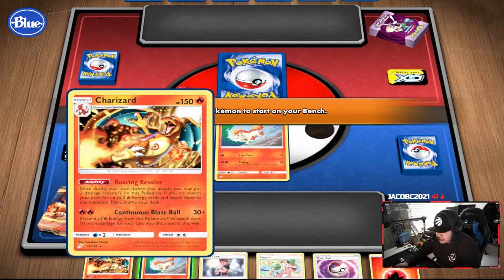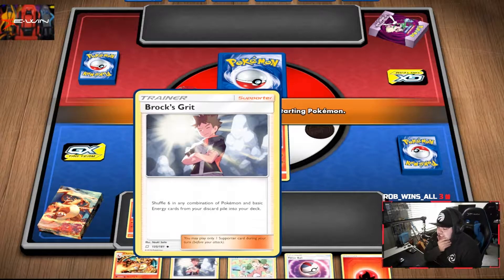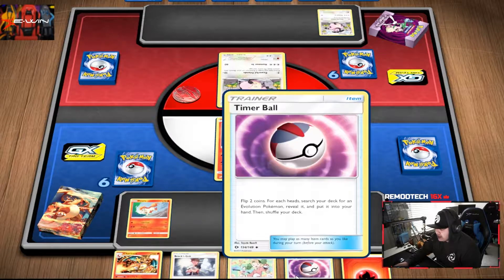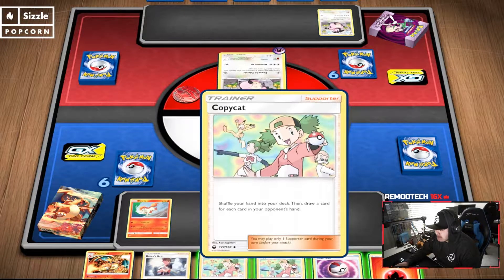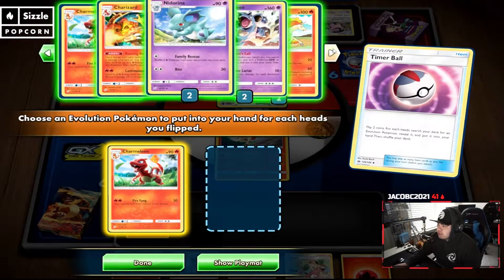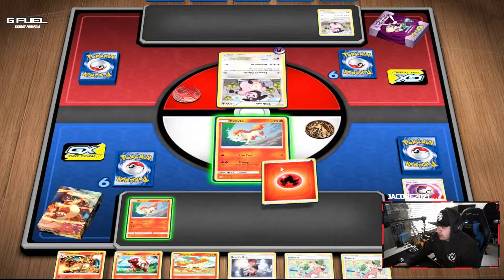The ability — once during your turn before you attack, you may put two damage counters on this Pokemon. If you do, search your deck for up to two fire energies and attach them to this Pokemon. That's nuts! Shuffle six in any combination of Pokemon and basic energy cards — you just grab them into your deck. Shuffle your hand into your deck, then draw a card for each card in your opponent's hand. Flip two coins — for each heads, search your deck for an evolution Pokemon, reveal it, and put it in your hand. So we could grab a Charmeleon and a Rapidash! Let's use this Trainer Ball — let's go baby, we hit those — Charmeleon and a Rapidash.